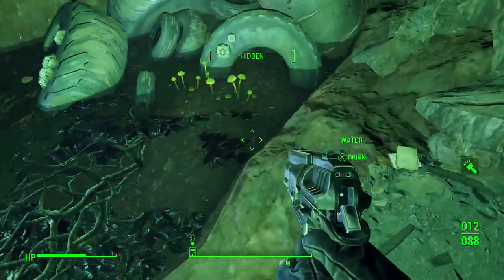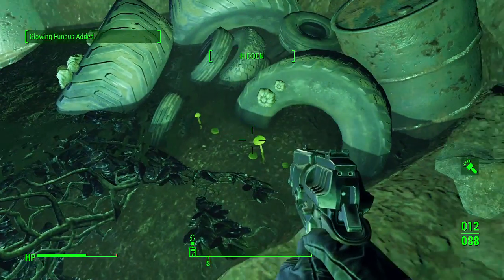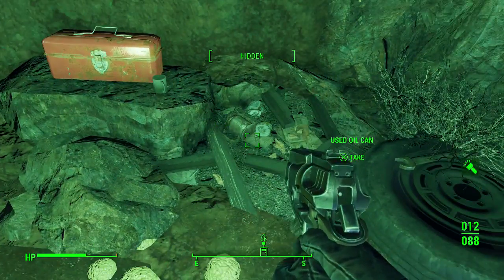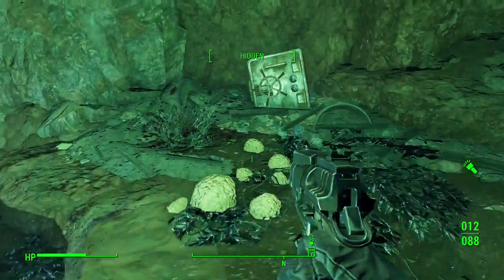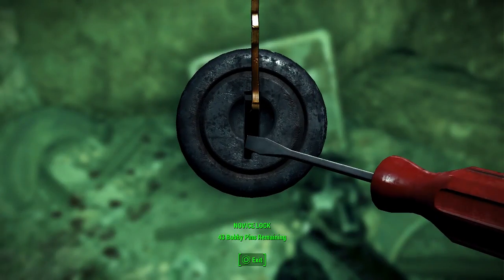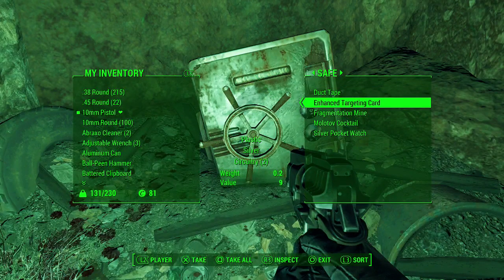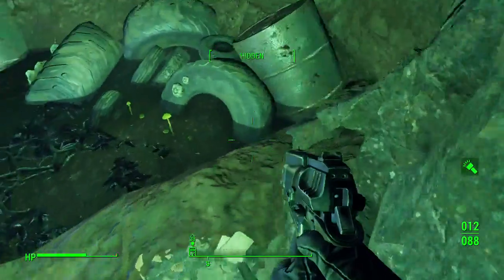There's another Abraxo cleaner down here. Don't want to drink the water. Use this oil can — make sure you grab that. We really didn't get a whole lot of rad damage from that. Crack the safe. Enhanced targeting card — good for a lot of stuff. We got a frag mine, Molotov cocktail, and some duct tape. Good finds.